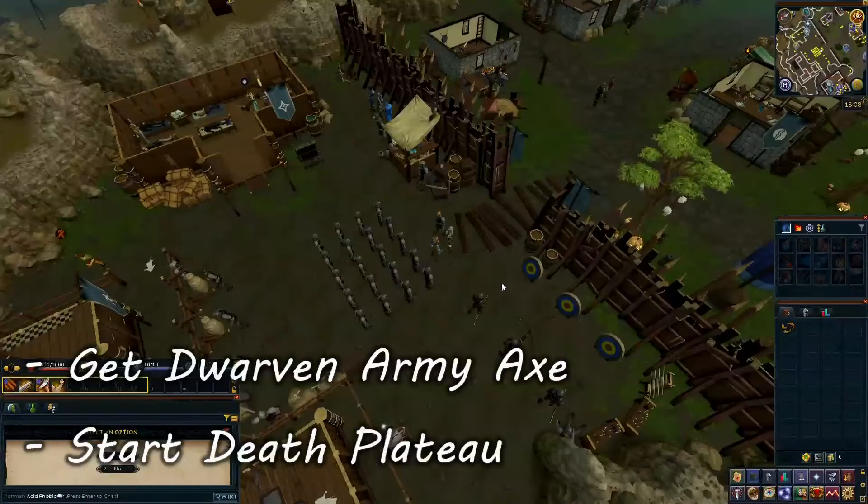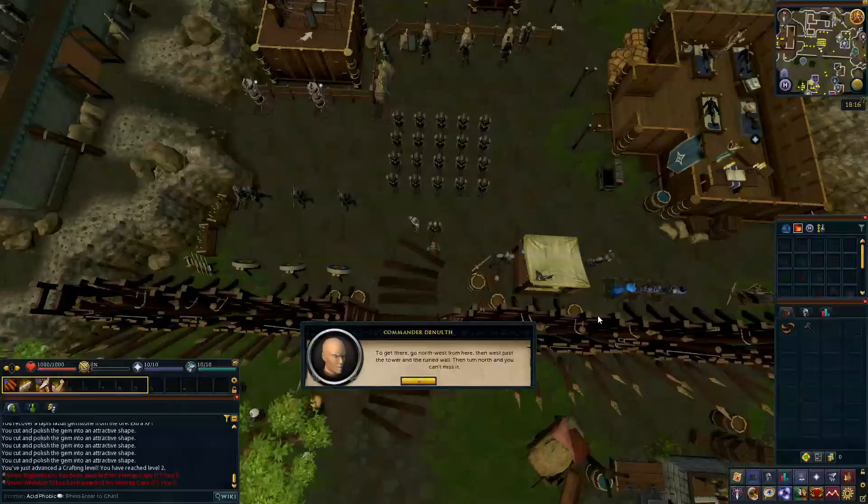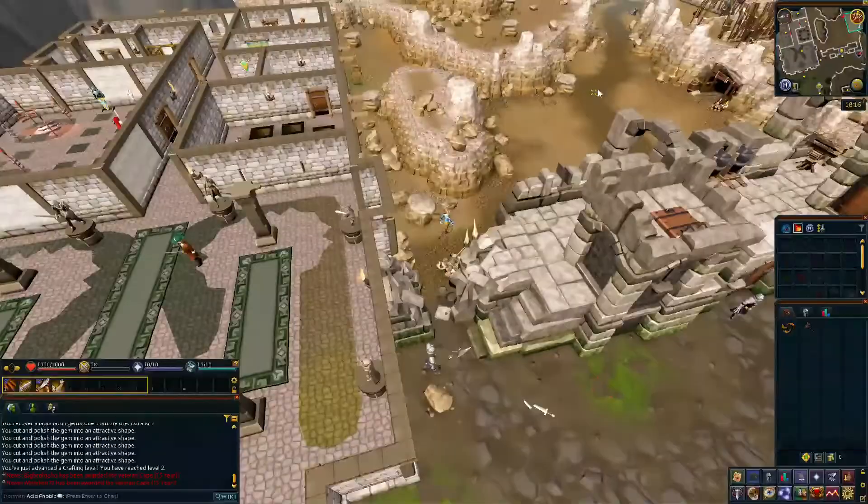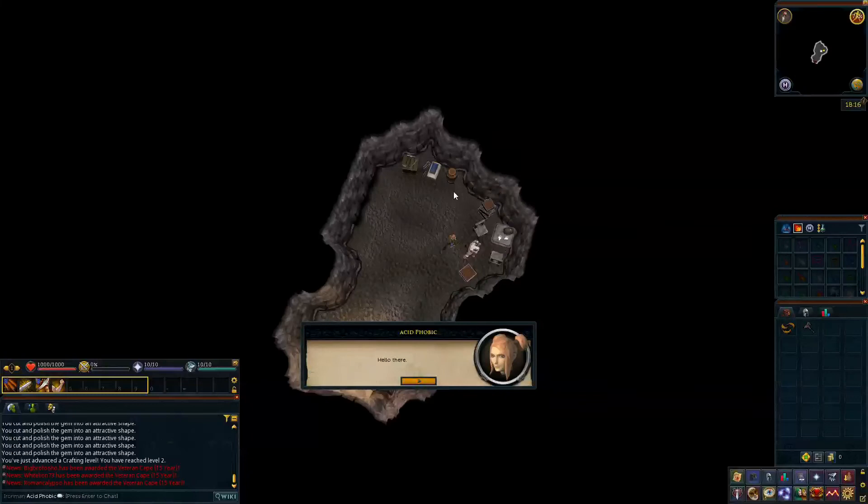Speak to Commander Denelith next to her to get the Death Plateau quest. Leave the barracks and head west. Go through the gap by the wall guards between the building and the fort gate, and head straight north into the cave to speak to Sabbat. Select option 1, 'I have been sent to look for a route to the Death Plateau, can you help', and go through the dialogue.